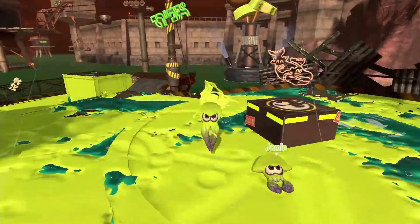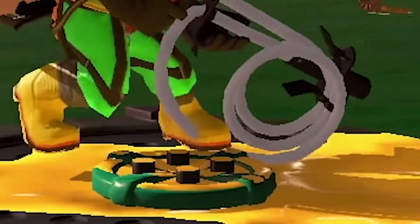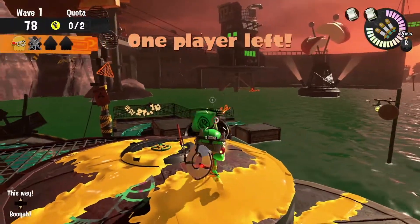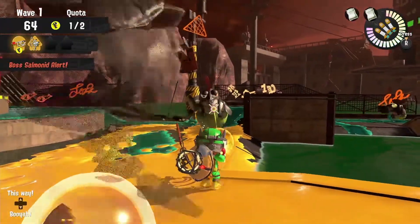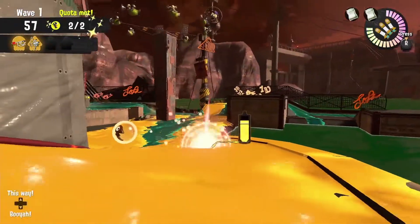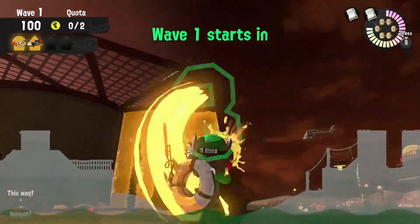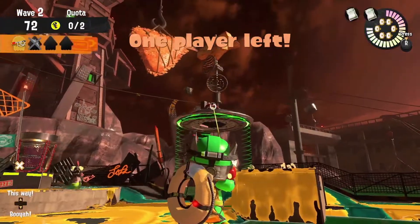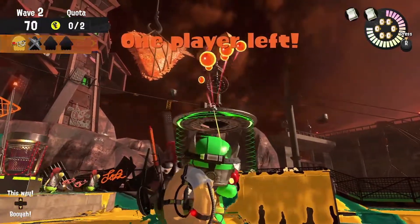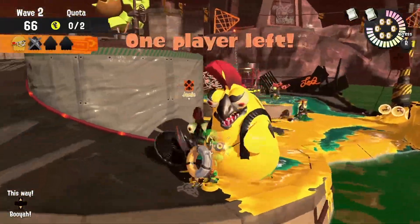The last weapon on this salmon run is the GooTuber. The GooTuber is one of the weirder chargers — it has enough charge to take out a Steelhead in a single shot, but not enough to take out a Quahawk with full health. So if you're dealing with a Quahawk that's been pre-damaged, you can bet that you'll take it out in one hit. The GooTuber also leaves a wider trail on walls and the ground, but it sports a shorter range, so it may take a little while getting used to how far you need to be from the salmonids.